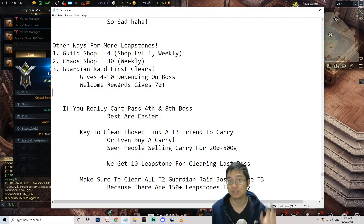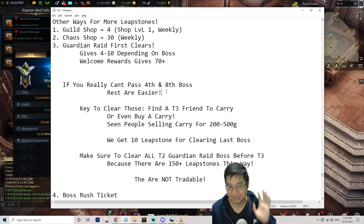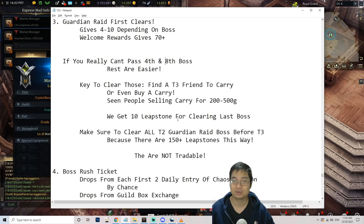I had trouble clearing the fourth and eighth boss for tier 2 because the mechanics are harder and it's hard to find randoms. For the fourth boss, ask a tier 3 friend to help — it doesn't have much HP so they can solo it. For the eighth boss, it has a one-shot mechanic. I got lucky joining a party with a random tier 3 player; we gave all the revives to him and he killed it. People are selling carries for 200 to 500 gold, and if you get 10 leapstones from the first clear it may still be worth it.